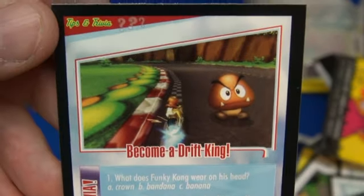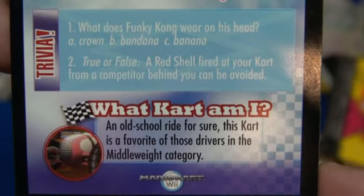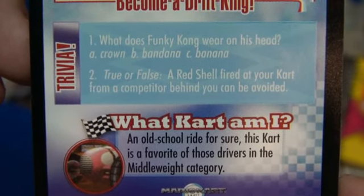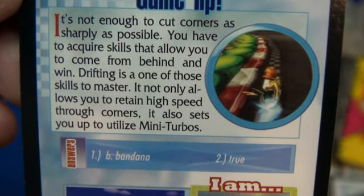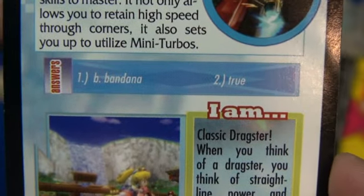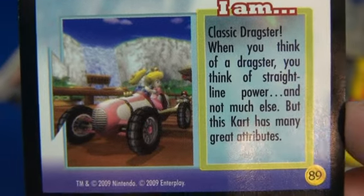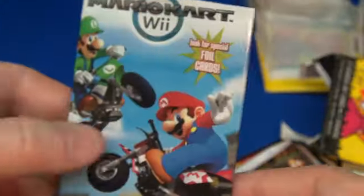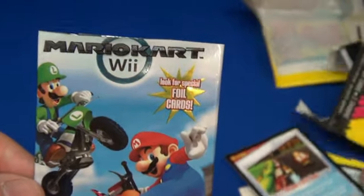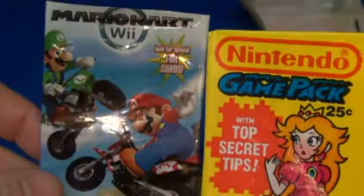Become a Drift King. Some trivia. Game tip. And there it looks like the answers to the trivia. Number 89. So this was the Mario Kart cards from 2009, and these are the Nintendo Game Packs from '89.